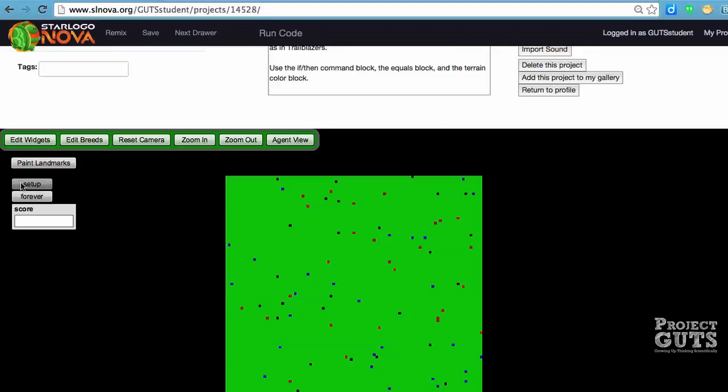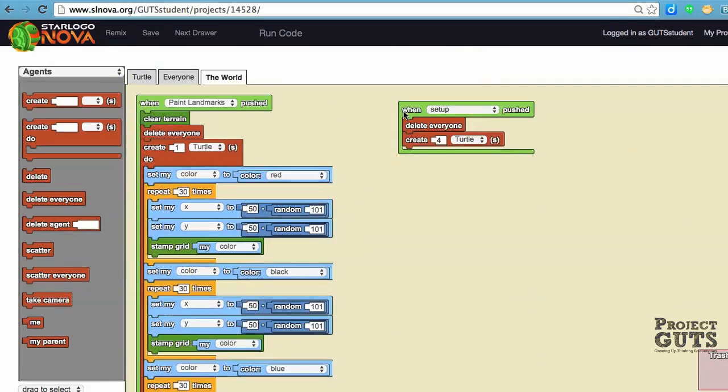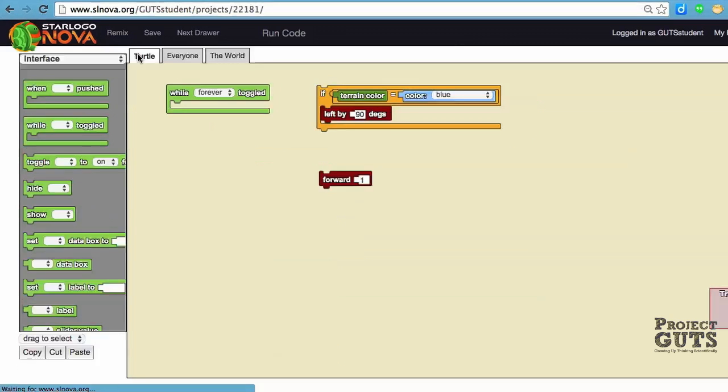Our setup creates some turtles in the center and there are four of them, but they're all in the same spot in the very center. So let's go down and take a look at our code. That's about it for the setup, but the turtle block is a little bit more complicated, and this is where we're going to use those conditional statements.